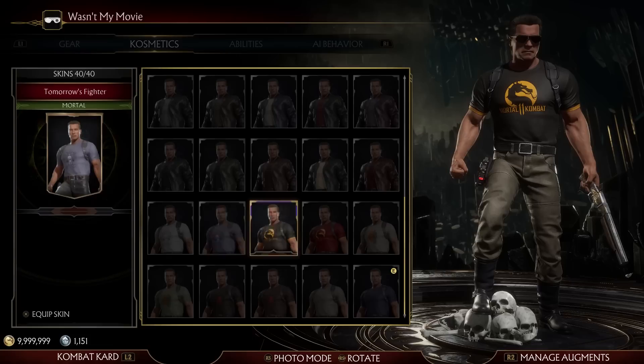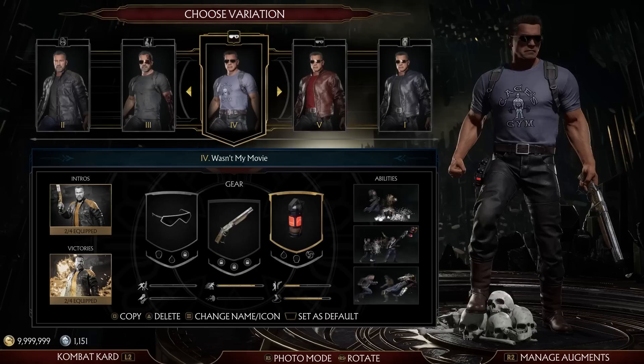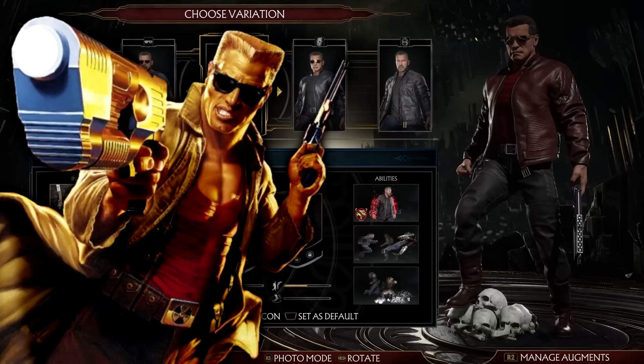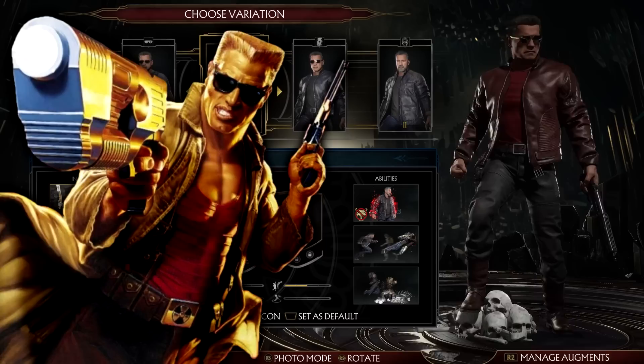Then we have Cyber Organism — he's a cybernetic organism but I couldn't fit the full name. He's got all the Terminator stuff, gone more futuristic with the glasses and the gun, and he becomes a Terminator when defeated. Then 'That Wasn't My Movie' — this is a reference to the MK1 comic where Kano, the guy inspired by the Terminator, attacks Johnny Cage on a boat and is like 'Go on Cage, say it — say I'll be back,' and Johnny's like 'That wasn't my movie.' So this is a Johnny Cage-themed Terminator — more of a brawler with Cage's gym and the MK1-ish sunglasses.